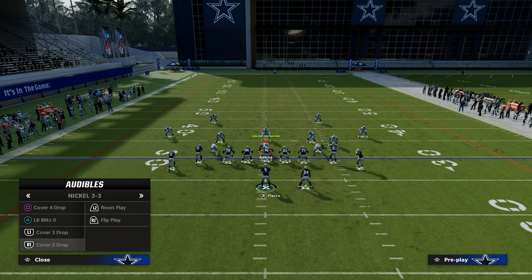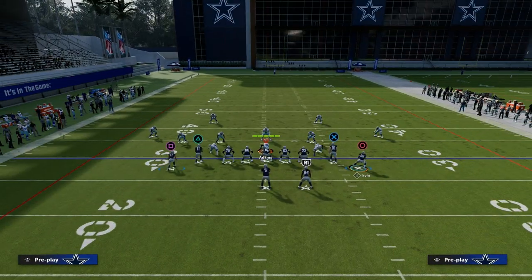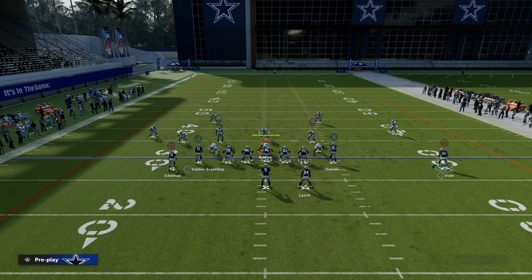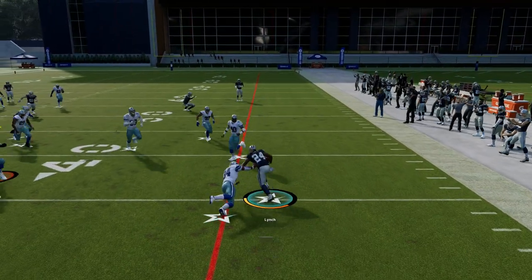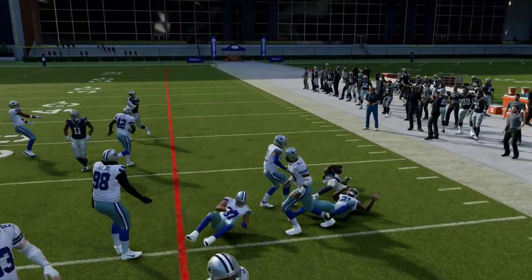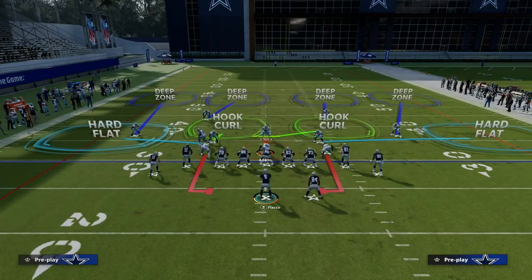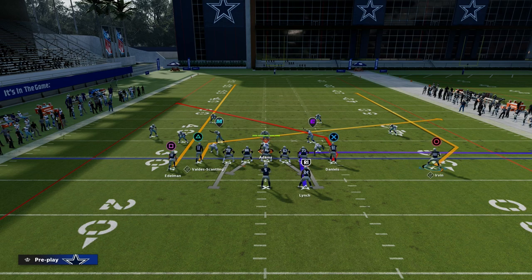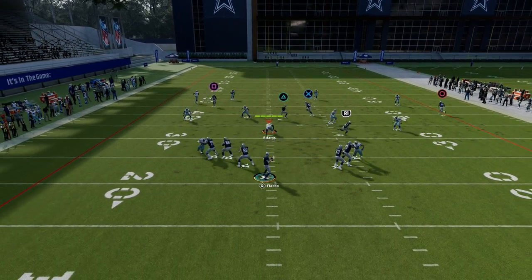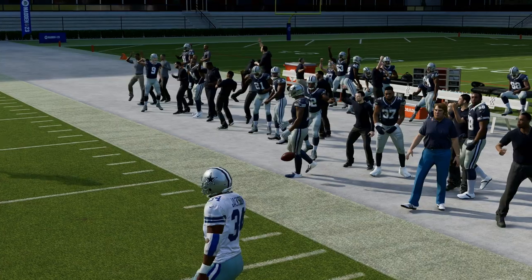The other thing that makes this running back route so good is that it gets in a very soft spot against zone coverage as well. This slant route and running back route create almost a slant-flat concept. If they're not playing hard flats, you can just check down to the back out of the backfield — you see how the zones just drift away from him. That can be a nice run after catch for about 10 to 15 yards. Typically they're going to play hard flats to take away the running back route. And when they do, this little slant is going to get into a really soft spot about 20 yards down the field where not very many people are going to have zones.